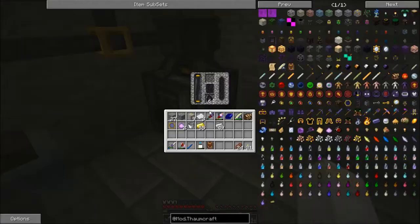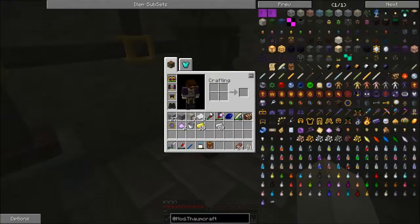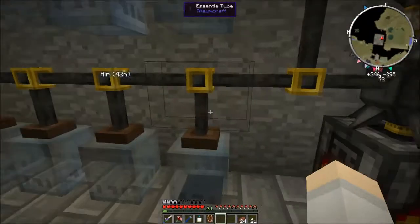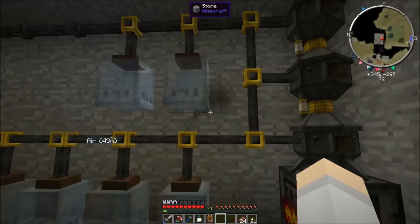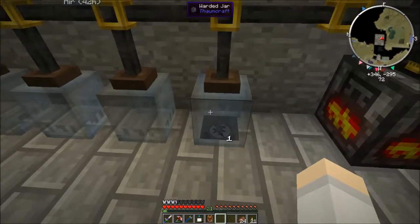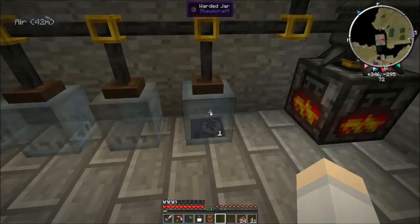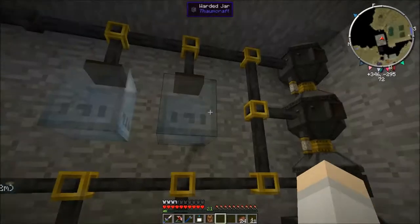Let's go put these upstairs. Now if I throw something in here, like cobblestone, it burns off and then it goes into here like the bus. Pretty cool.